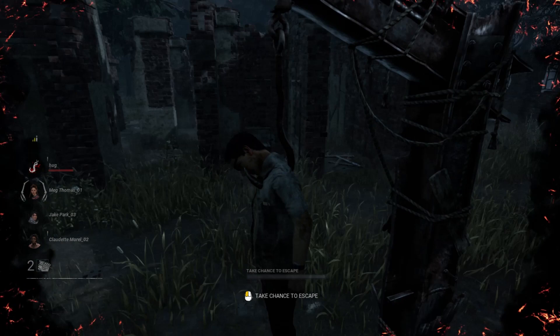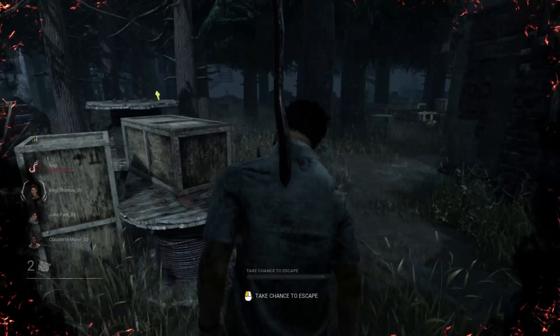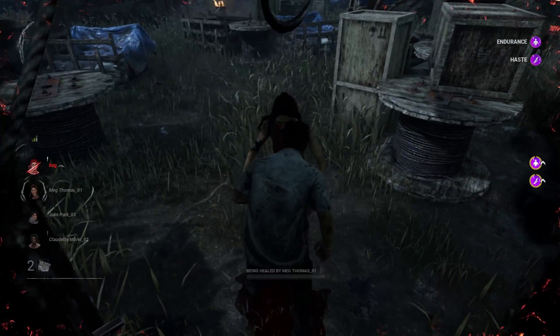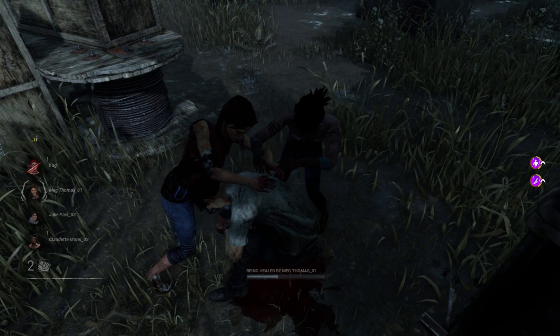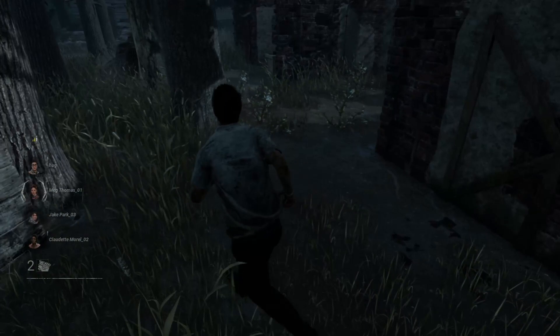I can take a chance to try to escape from the hook, but it's a 4% chance so it's pretty low. All I can do now is wait for one of the survivors, shown by a yellow icon, to come and save me. He has now approached me and unhooked me, and now I'm being healed by them. You can get healed by two players which increases the speed. Now I'm fully healthy — I have only two more hooks until I officially die.